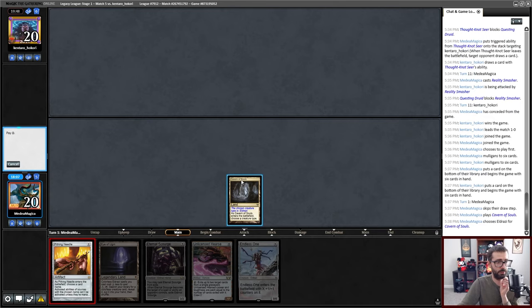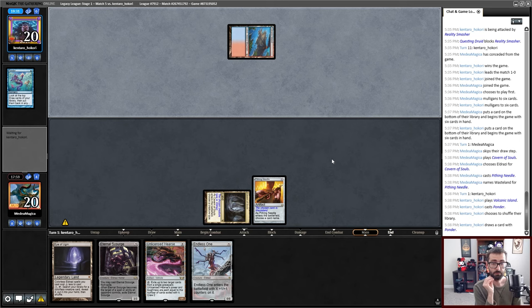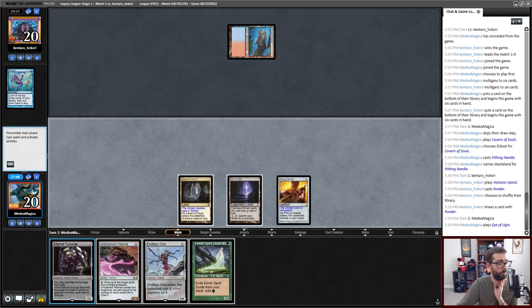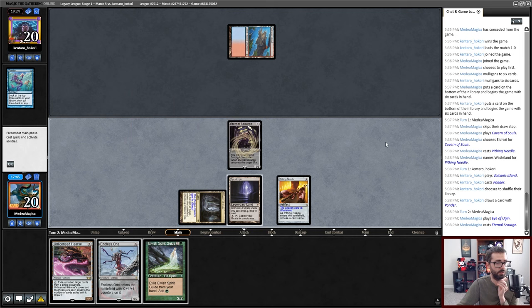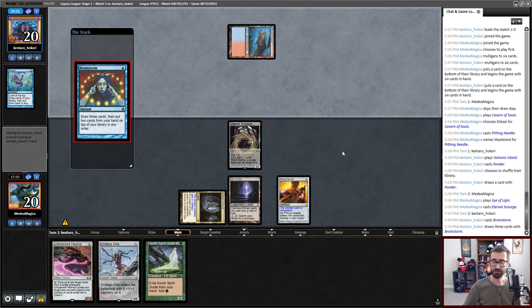Cavern on Eldrazi. Attempt Pithing Needle on Wasteland — that's a success. No aggressive creature from my opponent on turn one, which is great. Under shuffles — also good for me. I think we're just doing this one this turn. The Spirit Guide might be used to play this to help keep my opponent's graveyard in check rather than funneling mana into Endless One, because the easiest way for me to lose is just a large evasive flyer that gets out of control.